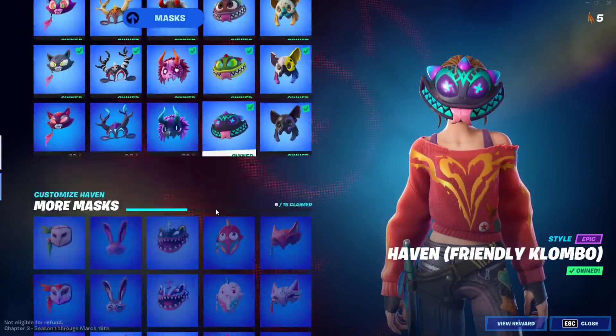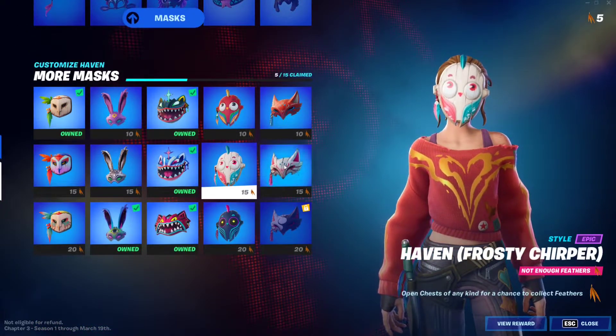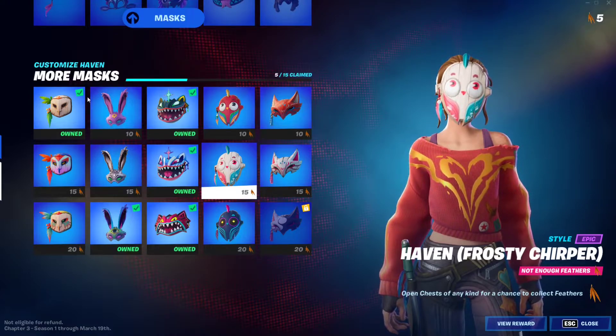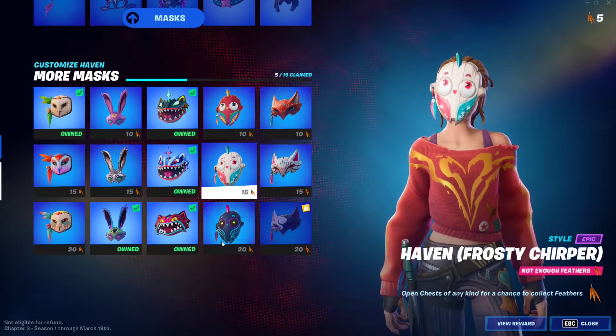If you don't know about the Haven Masks, you unlock them by having enough feathers and by completing a quest. You can read the quest right in the bottom right corner. Once you complete the quest, the mask will be unlocked, and if you have enough feathers you can just buy it.